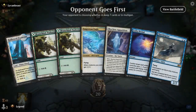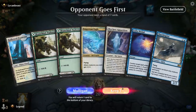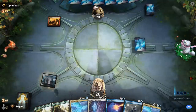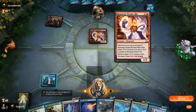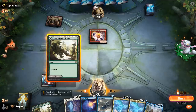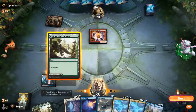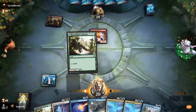We're on the draw with a fine opening hand — plenty of interaction with Denial and Apparition, good mana with double white, blue, and green. Opponent is on mono-red aggro with a turn-two Steamkin — we will be on the back foot, that's for sure. I have to decide if I want to keep up Lofty Denial or play Shacklegeist. Next turn I'm probably going to play Apparition either way.